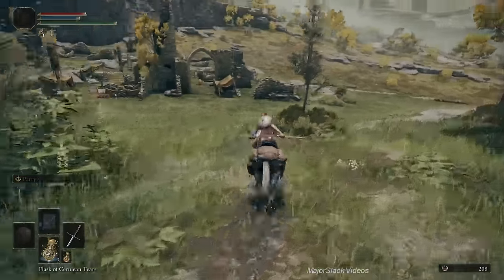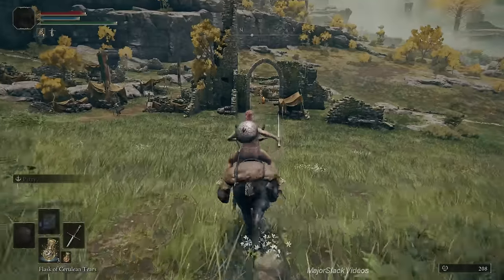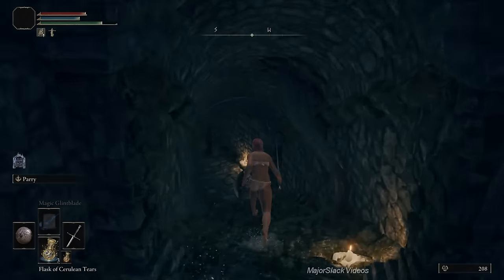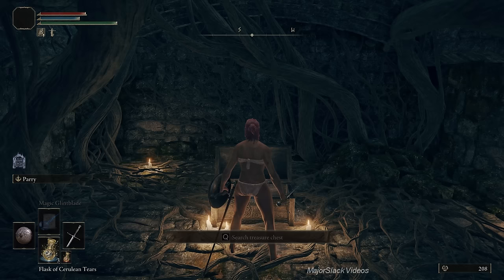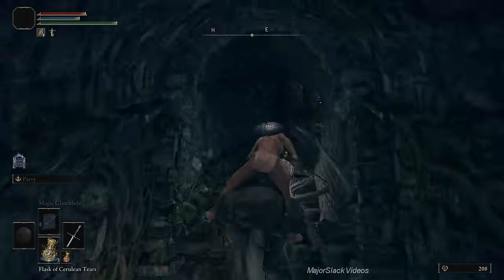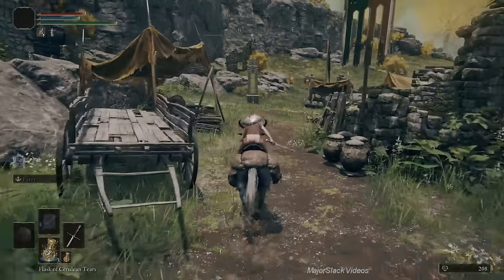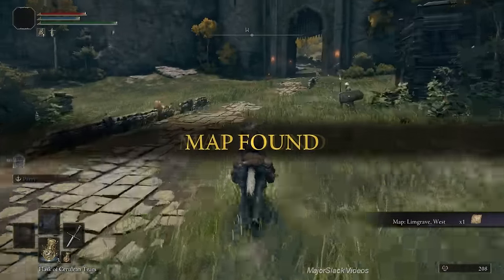At this point you're looking north and you see this archway — go right underneath it. Gallop under there, and as soon as you get past the Godric soldier, hop off your horse and get neatly into the cellar. Go down to the cellar and grab the goodies in the treasure chest — namely the Whetstone Knife and the Storm Stomp Ash of War. Turn around, hop on your horse, gallop to the top, cut to the right, hop over those guys, circle around past the guy holding the spear, follow this path straight down to the north. Bump yourself into the pillar to pick up the map, then cut left back to the Site of Grace.